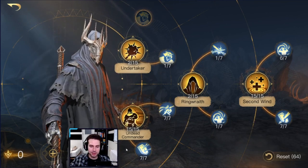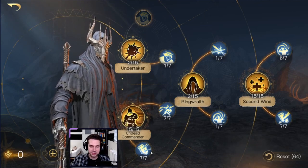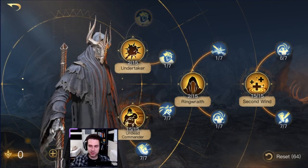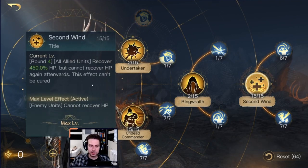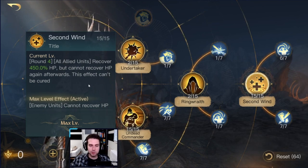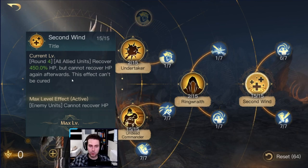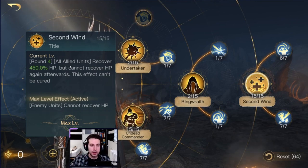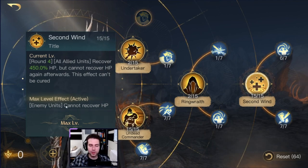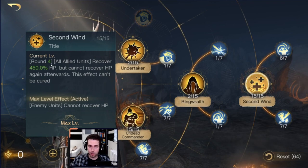All of these abilities are there to give you survivability. This works so great with his R5 kit, because R5 gives him a burst heal and a burst resurrection starting on round 5. You will resurrect a lot of troops, and I will show you why this is so great in combination with a specific type of troop. On top of that, it nullifies all the healing that your enemy may receive, starting on round 4.